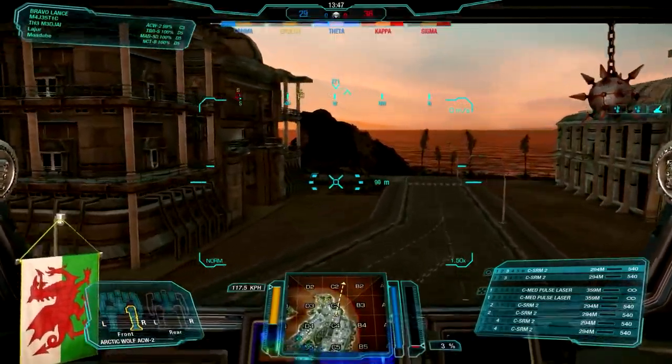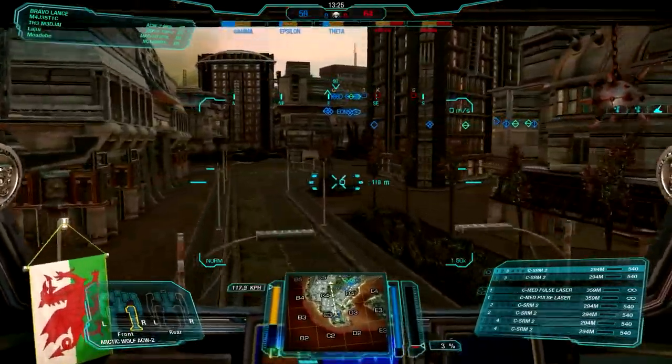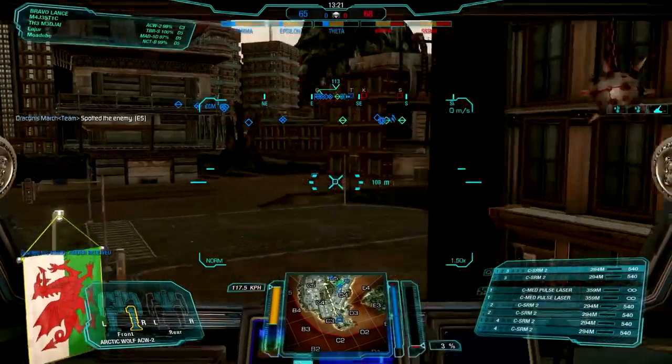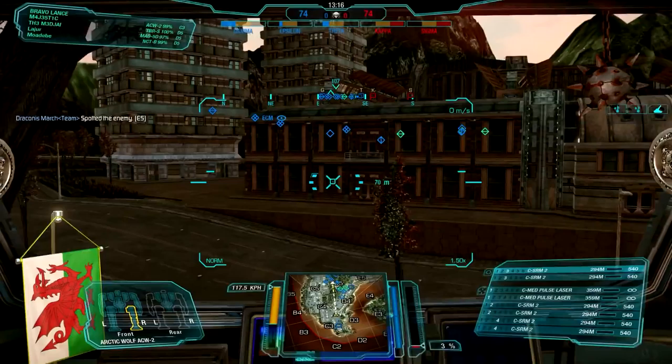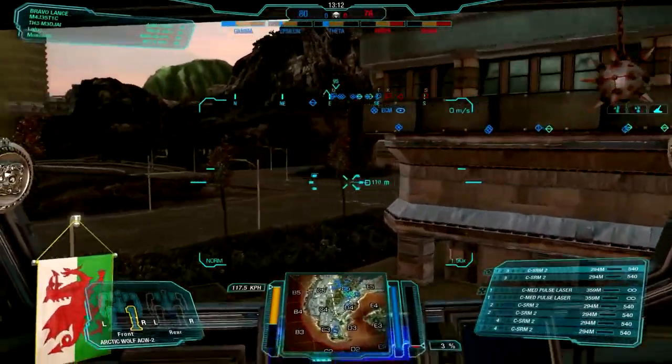Right in the beginning of this match, we're going to head over to Epsilon and try to flip that cap, so we have a 3-2 cap advantage. That puts a little bit more pressure on the enemy to get more aggressive if they want to beat us. The rest of my team is grouping up and going through the tunnel, so I'm the only one out here and I do have to be careful.